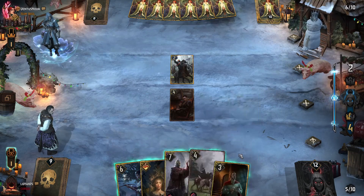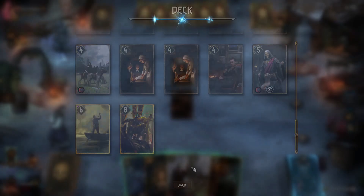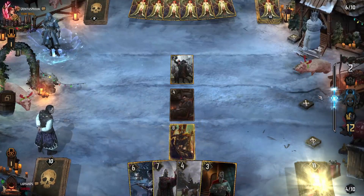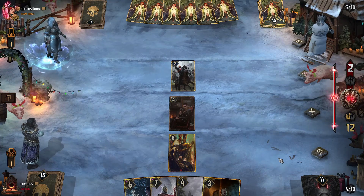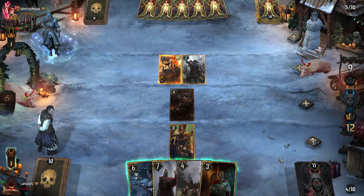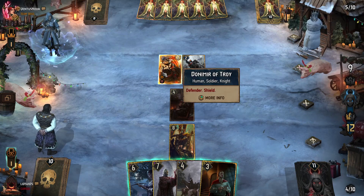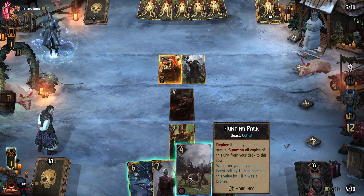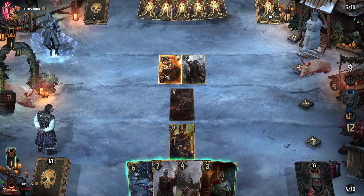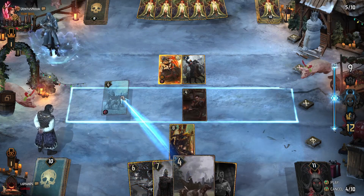We have a free O'Nero since we haven't used the echoed copy yet — maybe into Jan just for some tempo and to apply a little more pressure. They play Donomir, which is probably their best option but still not enough. Importantly, it means they've applied a status to themselves, so we can use Hunting Pack for thinning and get 8 points of value, getting more value than their previous play. That bodes well for pushing a little further, so Hunting Pack looks good here.